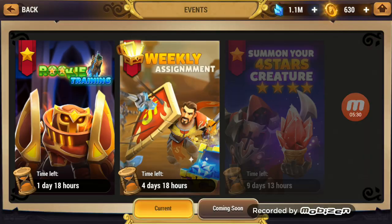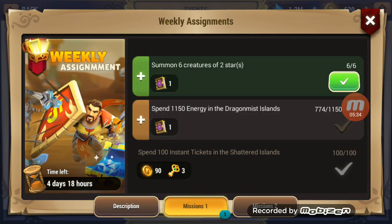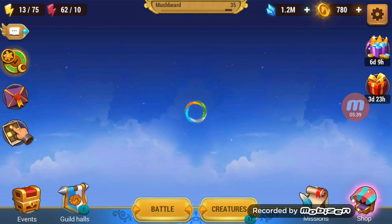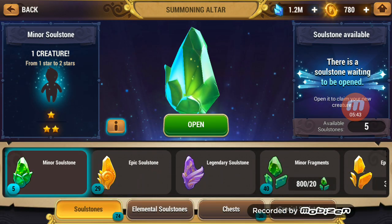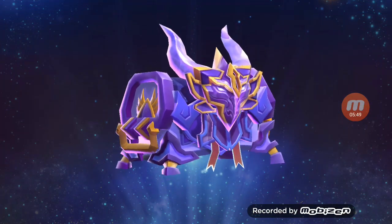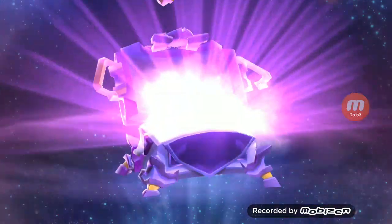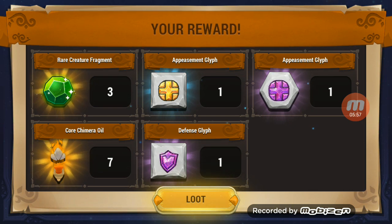So let's grab the event rewards real quick. Book, summon, 150. Then we'll take a break from those and do the two large chests. What do we got? Isn't it good? Two purple glyphs and an orange.